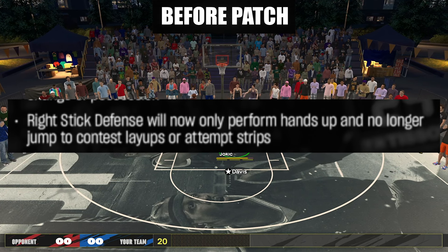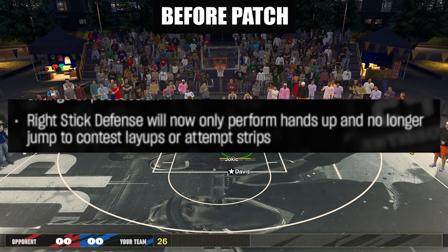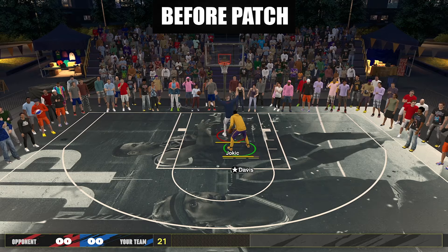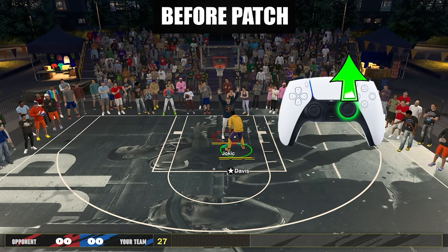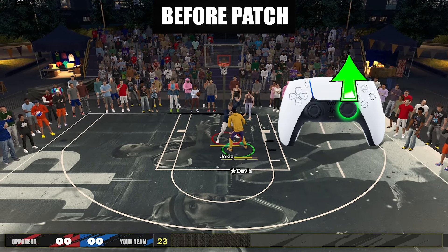So according to the patch notes, right stick defense will now only perform hands up and no longer jump to contest layups or attempt strips. For those of you that don't know, since the start of NBA 2K25, when you hold right stick up, there'll be a chance that your player will jump, which didn't happen on the past 2Ks. That's why there's a lot of players that were annoyed by this.